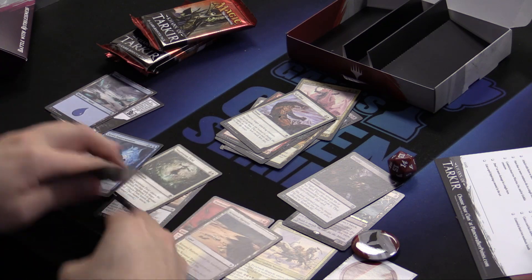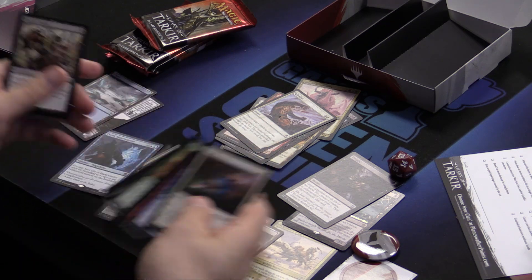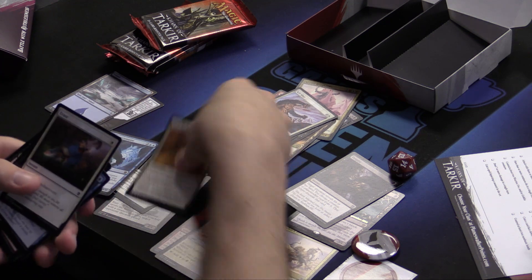Speak of the devil — Suspension Field. He can copy that. Braid of the Sands — he can copy that, but you're probably not playing Braid of the Sands because it's horrible. So don't do that.